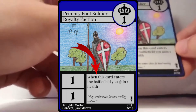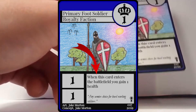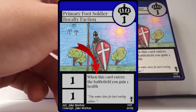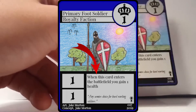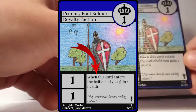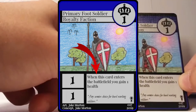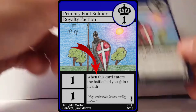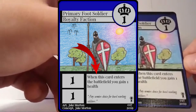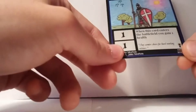The last part of the card is the text box — the big box on the right side. It has very important information unique to each card. For example, Primary Foot Soldier says 'When this card enters the battlefield, you gain one health.' As soon as you play it onto the battlefield you gain one health. It's a one-time effect unless the card says to repeat it.